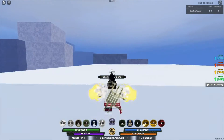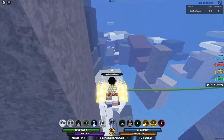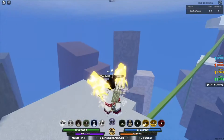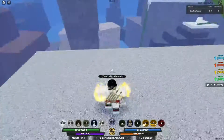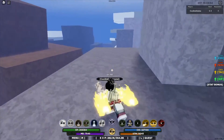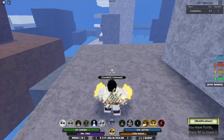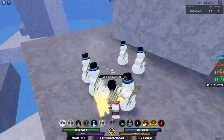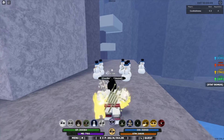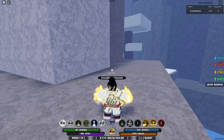Go onto this tree right here — it doesn't really matter, just get close to here. Then go onto this little pillar right here, and that is where the shadow snowman spawns. These are basically clones that do attack your opponent, kind of like shadow clones. Anyway, let's get into the next item.